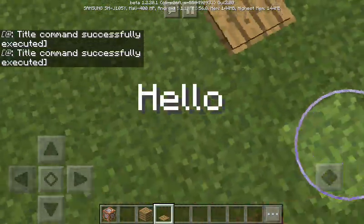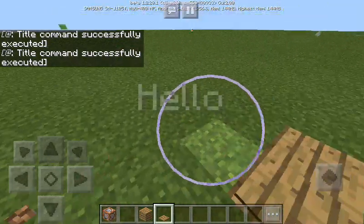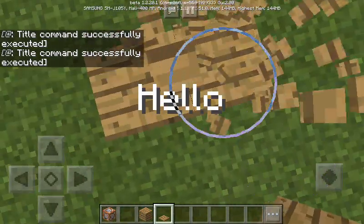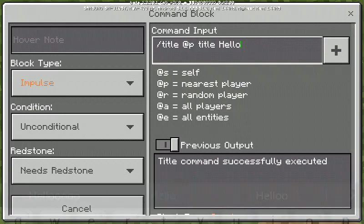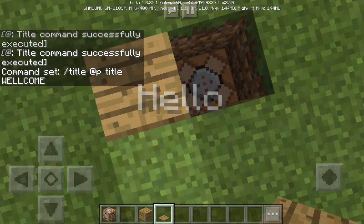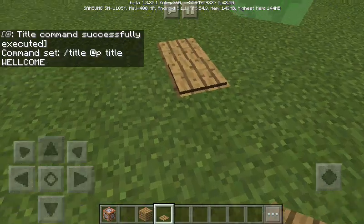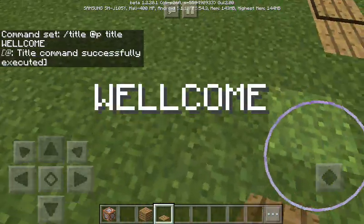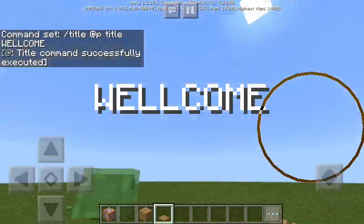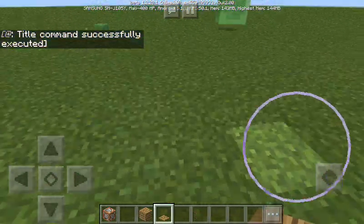So this is how you make a command block say stuff. You can say anything — for example, you can type welcome, and then when you step on the pressure plate it says welcome on your screen.